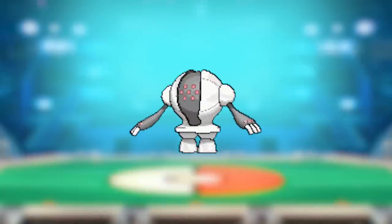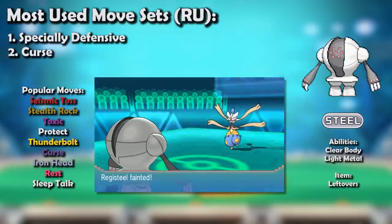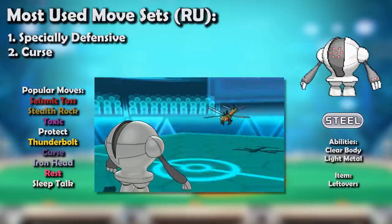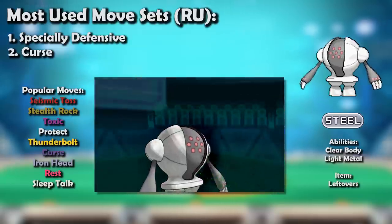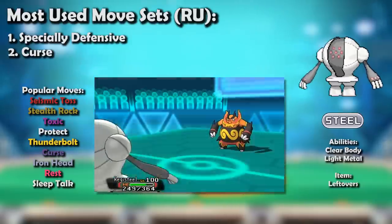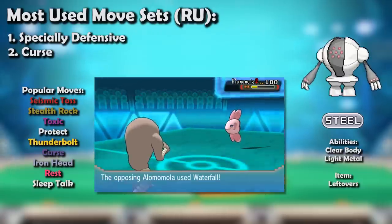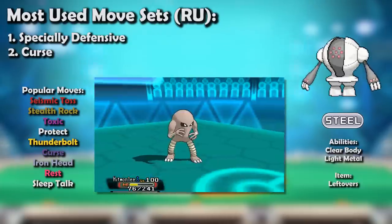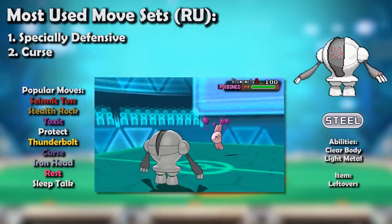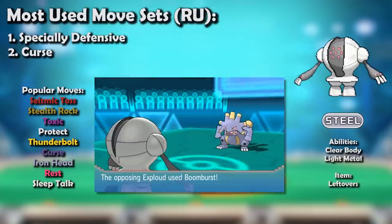Generation 6 brought power creep in the form of Megas, knocking most Pokemon down a tier or two, and Registeel was no exception — it found itself below UU for the first time, now residing in RU. Many Pokemon that heavily threatened the rest of the metagame, such as Jynx, Mega Audino, and Shaymin, struggled to get past its incredible bulk and typing. However, it wasn't seen much in XY as the metagame was incredibly offensive, packed with powerhouses like Moltres that Registeel was not good against. In ORAS, Alomomola rose in usage and completely stuffed offense. Not only was this slower metagame good for Registeel's toxic-stalling antics, Alomomola was an amazing partner, providing Wish support and making it even harder to take down.